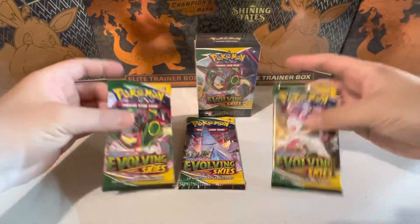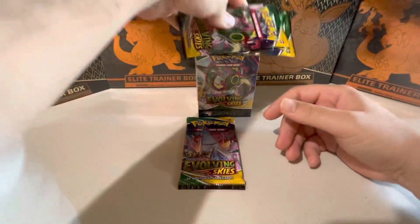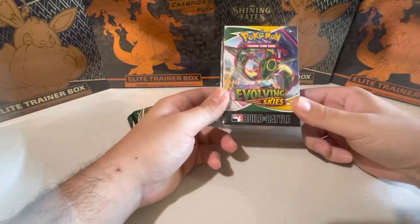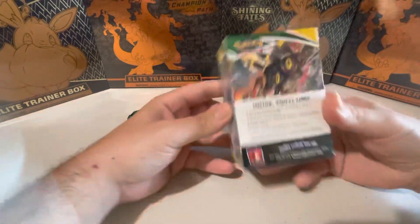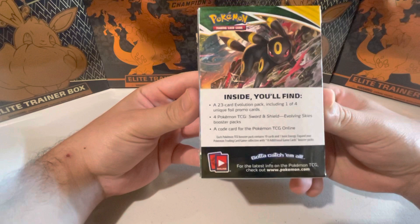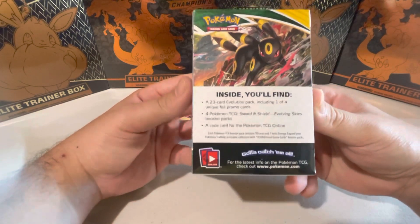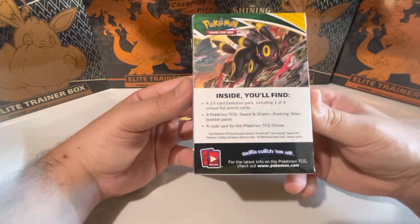What's going on guys, got ourselves some pre-release Evolving Skies - gonna be seeing what's inside these in a sec. We have the pre-release build and battle deck. You get a 23-card evolution pack including one of four unique promo cards, four booster packs, and a code card I'll be giving you guys. Enjoy!